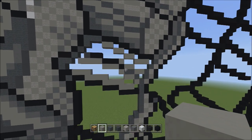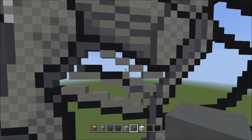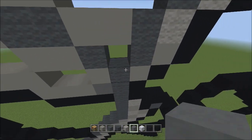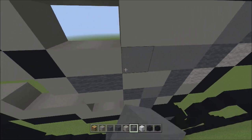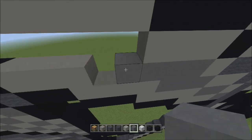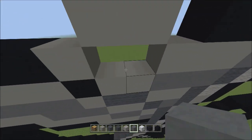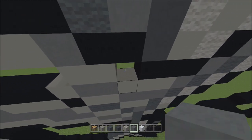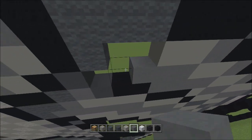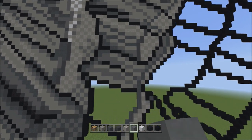Switch over to the cyan terracotta and fill in the remaining empty spaces here with the cyan terracotta. Let's fill these in right now — I'll fill this in real time with you. There we go. I'll fly back again so you can see it should look exactly like this.